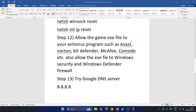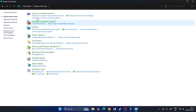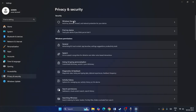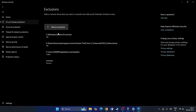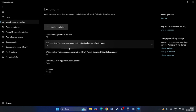Next, allow the game through your antivirus and firewall. Go to Control Panel, System and Security, Windows Defender Firewall, then Allow an app through Windows Defender Firewall. Make sure Dune is listed and both the Private and Public checkboxes are ticked. You can also go to Settings, Privacy & Security, Windows Security, Virus & Threat Protection, Manage Settings, and add an exclusion. Navigate to your Steam library, then SteamApps, Common, Dune Awakening, and add the game folder.